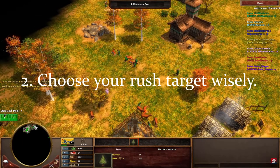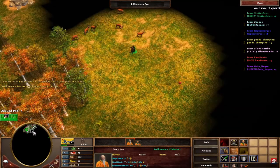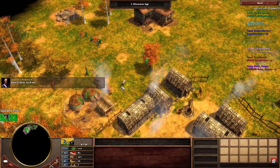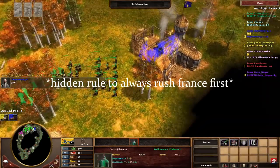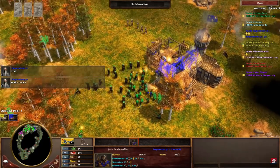If you want to be aggressive, pick one player to focus on, but consider the civilizations that are at play. If you're playing as China and you're stuck between a French player and an Aztec player, take out the French player first, because you know they have strong cavalry and cavalry is your civilization's weakness. Consider these things as you're picking your opponent to take out first.